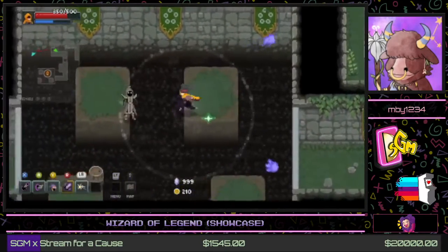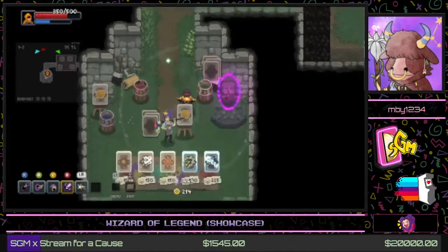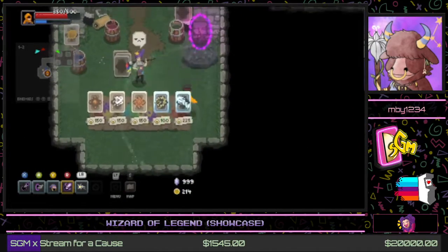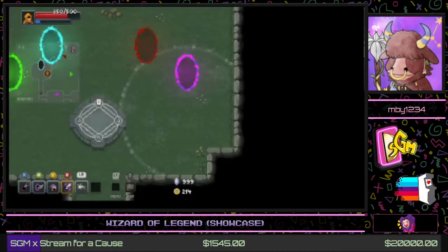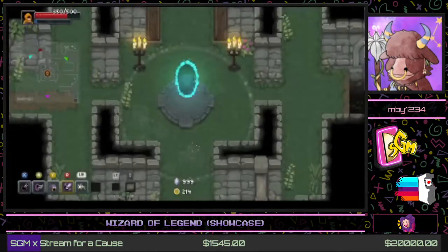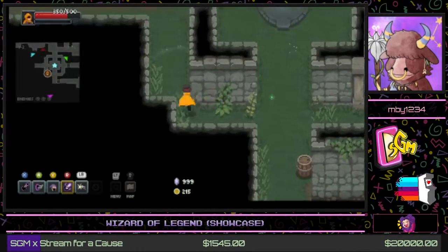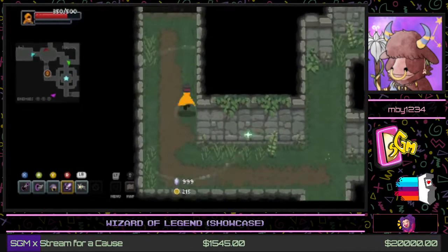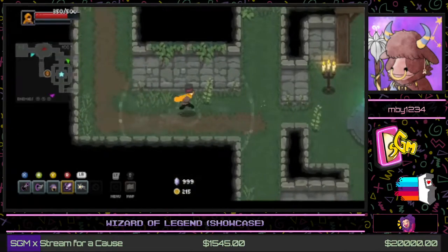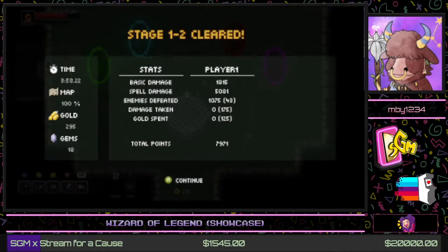Got to be careful around all the pits. In this game, you can destroy any projectiles with your own magic, which if used correctly can be very useful — or if you're just button-mashing, it could potentially save you substantially. But hey, we're heading to the first boss.